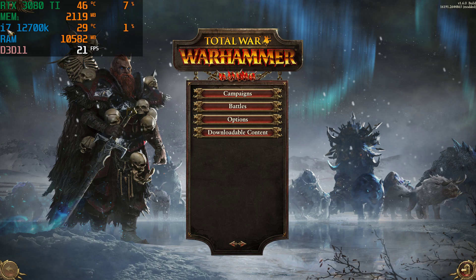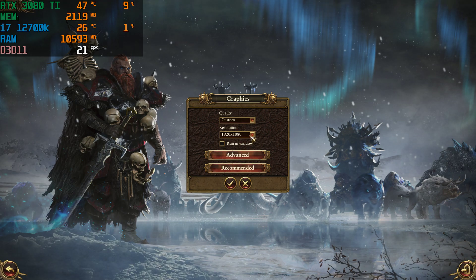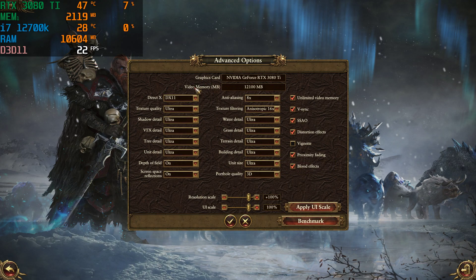We're running it with a 3080 Ti and the i7-12700K at 1080p, because that is my new monitor — a 1080p 240Hz HyperX with G-Sync. Resolution is set at 1080p. Advanced settings: we have everything ultra'd out — depth of field on, screen space reflections, quality ultra, anisotropic filtering, anti-aliasing at 8x.